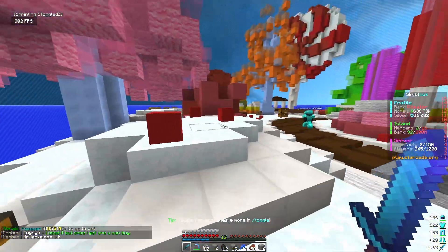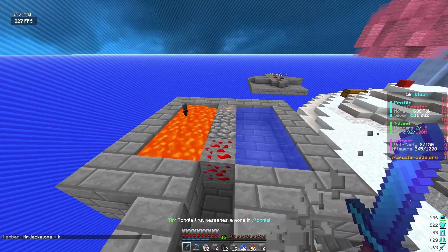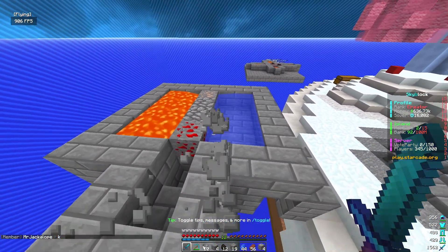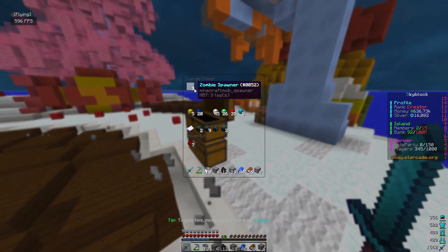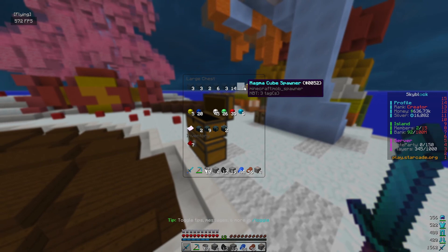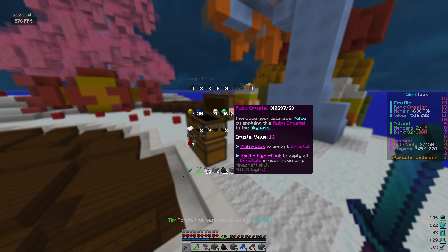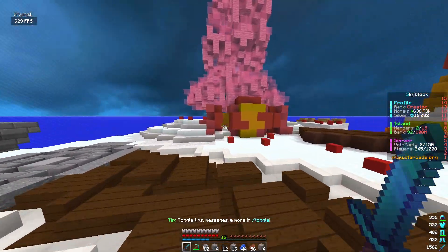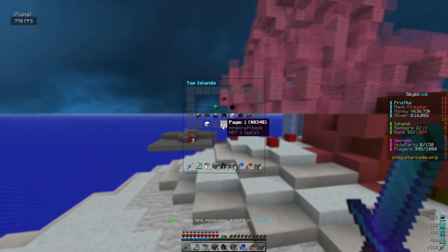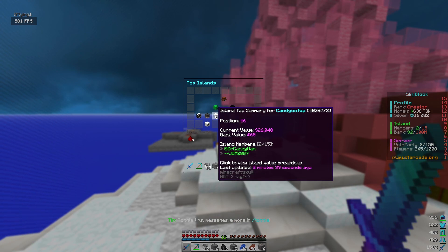That's going to be it for this first episode. We've got our minions set up, our cobblestone generator running, and I'm going to be mining pretty much the entire night. My island member actually has some spawners for us — zombies, skeletons, blazes, and magma cubes. The magma cubes are the really valuable ones.